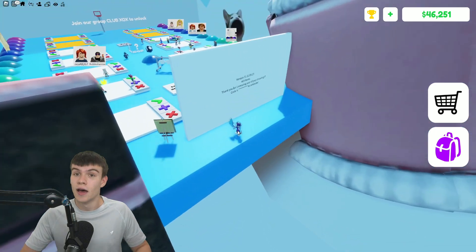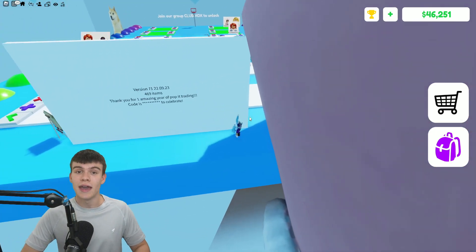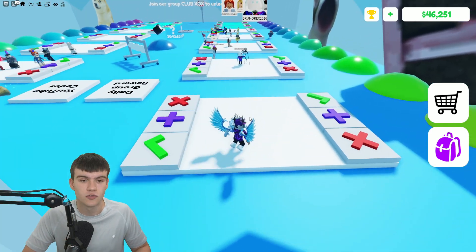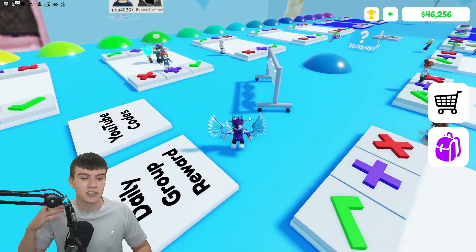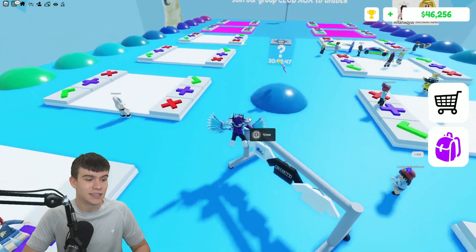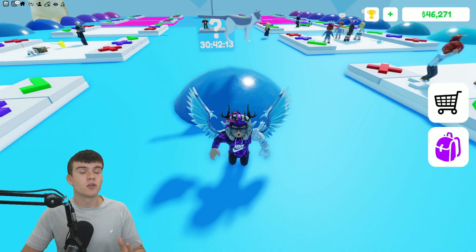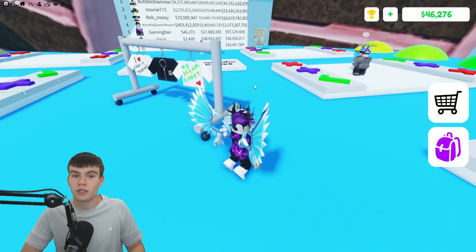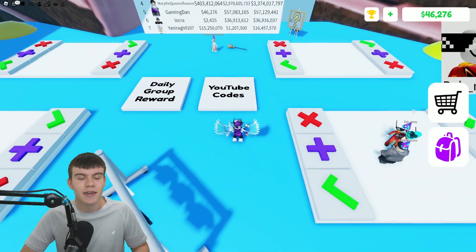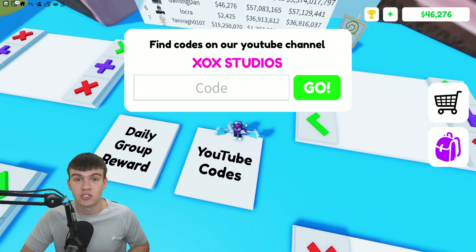The one thing I do know is there are completely new codes and I've got a bunch of new ones for you all. Make sure you watch all the way to the end so you don't miss out. In Pop It Trading, to claim codes, just run over to the YouTube codes area and the code menu will come up.